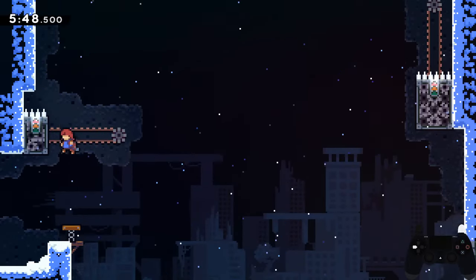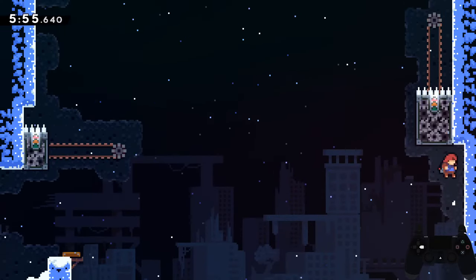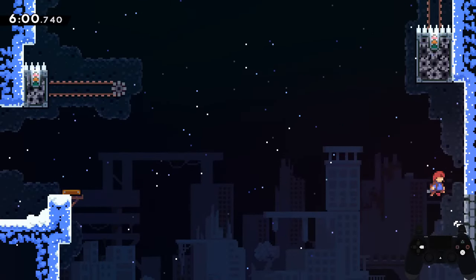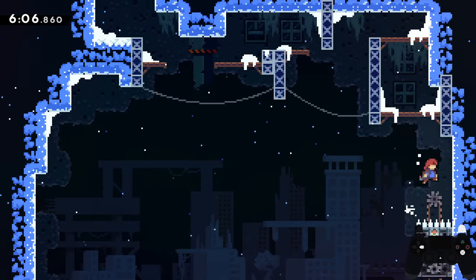First, you want to grab onto the moving platform at the top and launch yourself to the other side. Next, do some stamina saving wall jumps until you make it to around three-fourths of the way up and do a left jump to try to grab the elevator. The elevator will launch you up and then you just need a wall jump across and make the final jump.